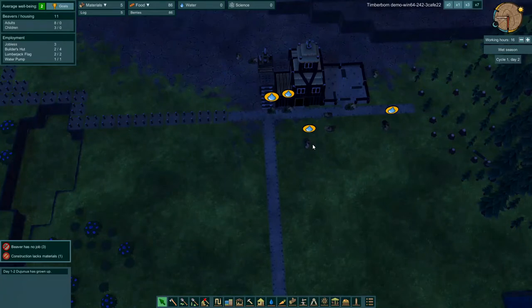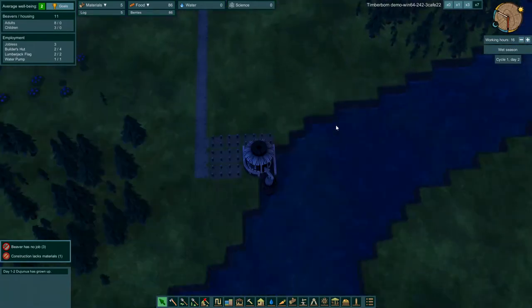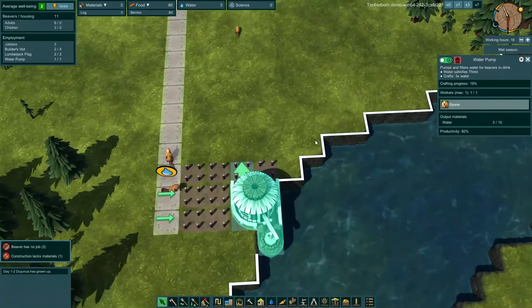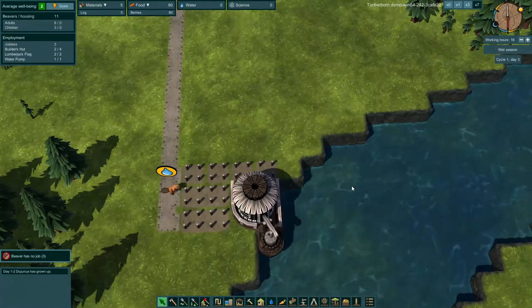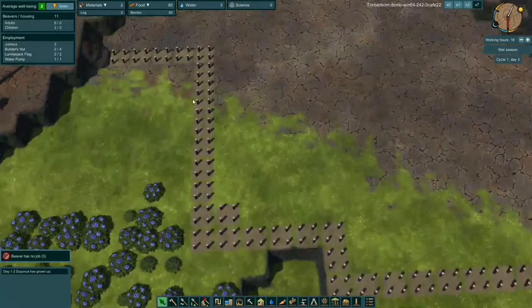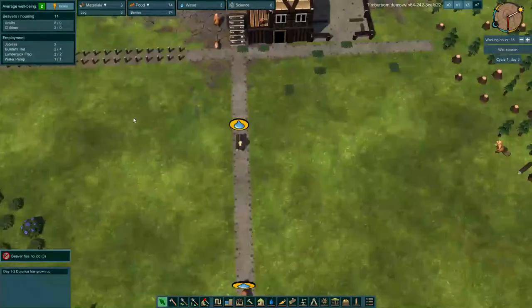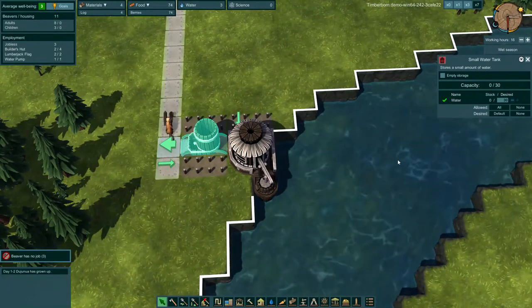Our beavers are starting to get thirsty here, just like they did in the other game. We're in the night and we got the pump up, so they should start pumping water. And they are getting their thirst taken care of — that is fantastic. Food is getting a little low, so hopefully they start to build that way and get that gathering flag built for us. We do have some water storage going in, which is good.